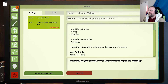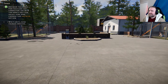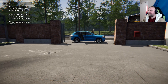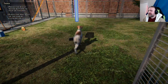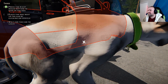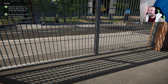I should have an email in here. Hello, my name is Manuel McLeod. I saw your advertisement about dog Aza. I want the pet to be happy and healthy. I want the pet not to be aggressive. I hope they should be the animal similar to my preferences. It's just a pre-canned response. There we go. The new owners are coming soon. Are they going to be delivered by drone? I don't know where they're going to come from. Maybe out here — that looks like the street. Well, right on time. I'm going to do the stuff with the dog. Come here, dude. We may have found your forever home. I'm just going to dump you in here. There you go, buddy. I have no conversation necessary. The animal is happy. All missions complete.